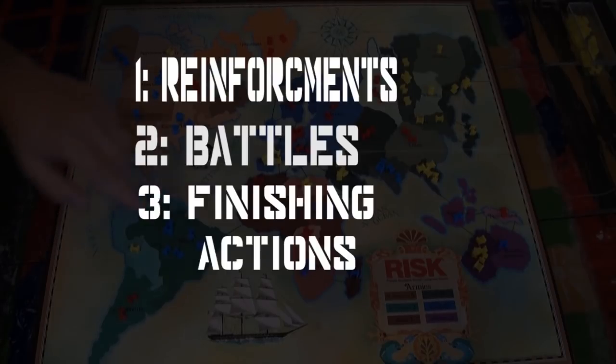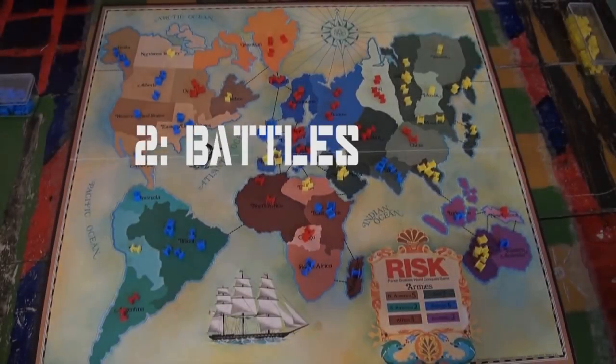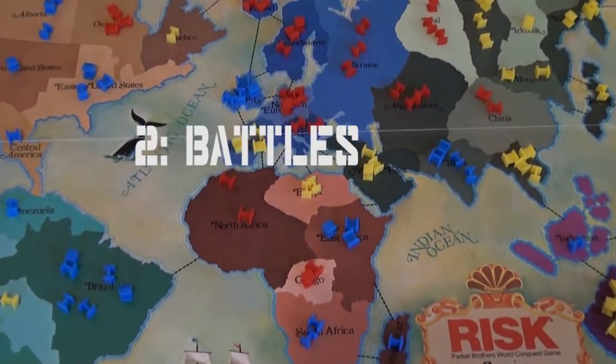After the players have placed all of their starting armies, the game can begin. There are three phases in a player's turn: reinforcement, battles, and finishing actions. I'm going to skip reinforcement for right now and show how battles work.